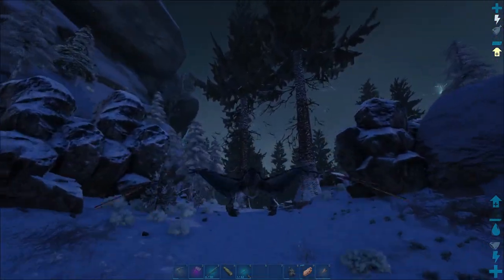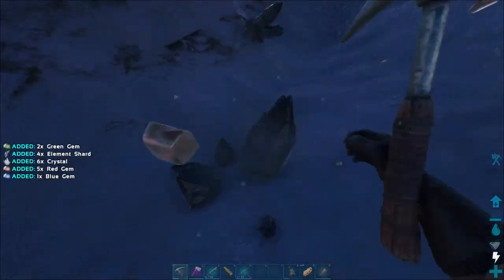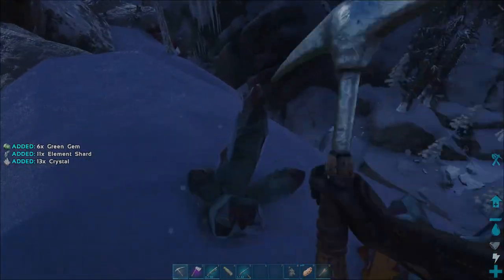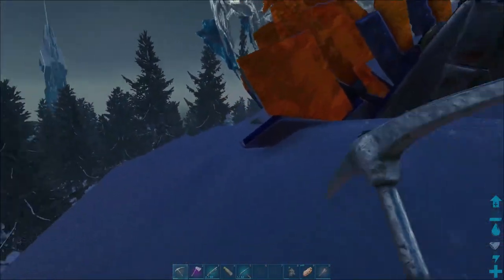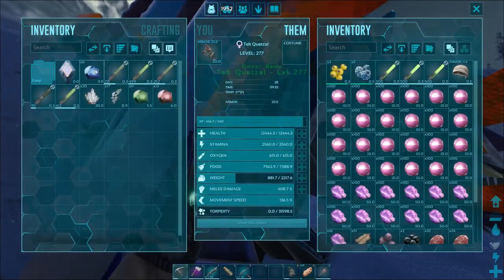On with trying to find the crystals - oh, there's some oil there too. I'm not sure quite what the ratio is going to be on getting these gems, but we'll go ahead and grab as much as we can before our pick breaks and how much we can get with the quetzal. I need to make sure not to fall off because I don't want to put him on follow - he'll end up knocking me off.